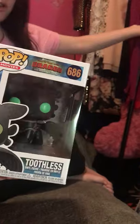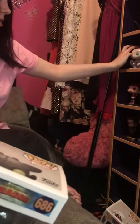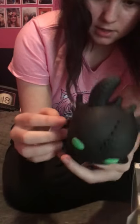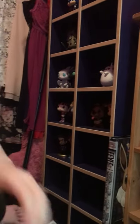The next one is Toothless from How to Train Your Dragon: The Hidden World, which goes with Light Fury that I got a while ago. It's a black dragon - if you've seen How to Train Your Dragon you'd recognise it. I haven't seen this one but it looks pretty cool with green eyes and big wings, and what I think is meant to be a saddle. This one's going to go there with Light Fury.